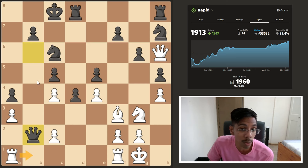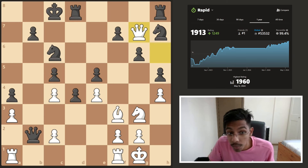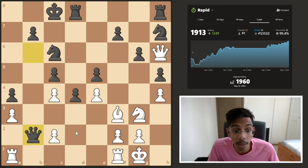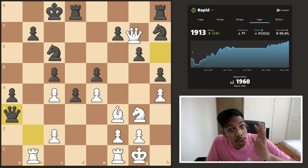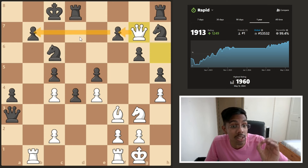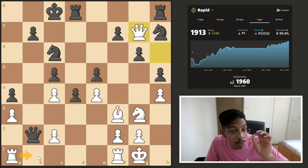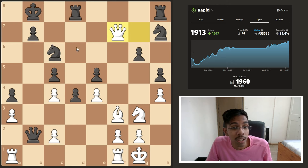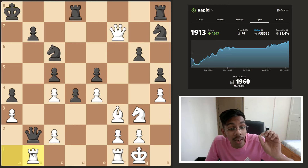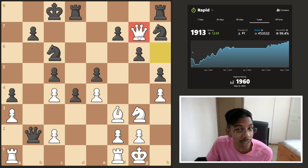White can already go b1 to enter, but first Tyler went queen g7 — he wants to take on f7, so that rook b1 threatens mate on b7. It's always a good idea to hide your threats. If you play rook b1 right now, giving away a3 or c2 doesn't matter, but then when you go g7, he knows you want to take on f7 to win b7 and he'll defend it. By going g7 first instead of b1, you're hiding the idea. Playing queen g7 was a very evil plan.